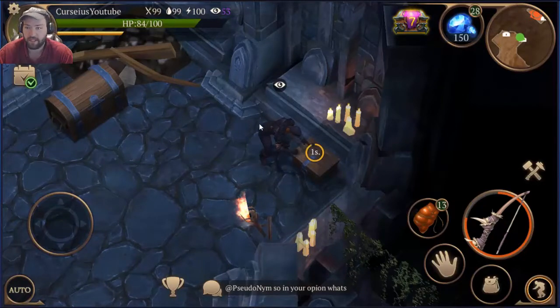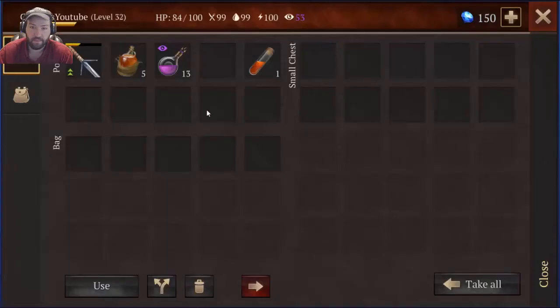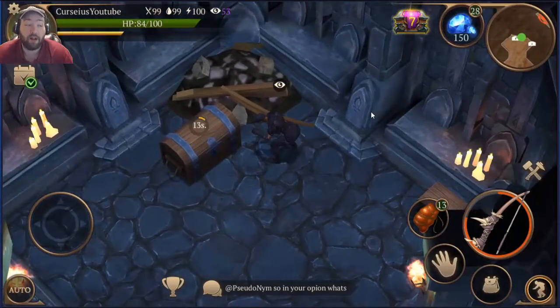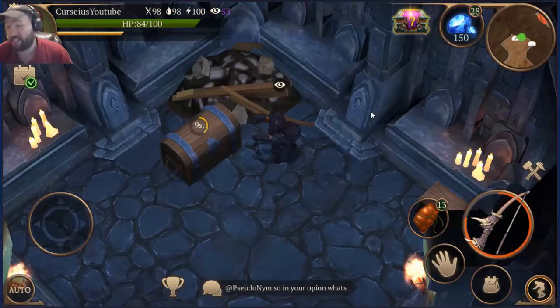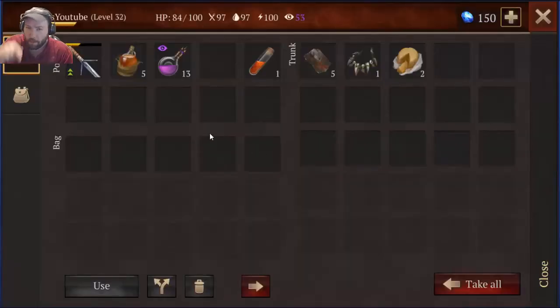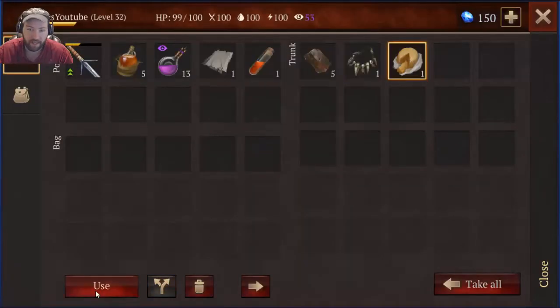And then you can get the chests. Empty. Oh, lovely — because I totally love empty chests. This is a catacomb, a four-skull area. Nothing should be empty — maybe like me opening this up and it being empty.